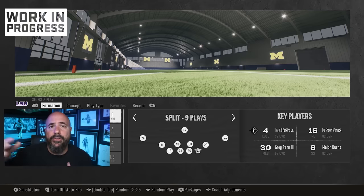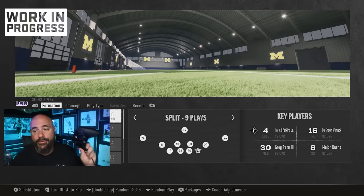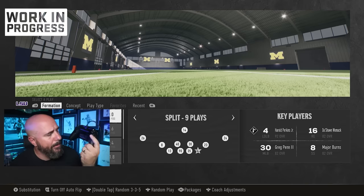Once your opponent sees you clicking on and switching to different defenders in the secondary, it's confusing — makes them hold the ball, question their reads, and anticipate. It's just another level of defense that the best players are going to master. You can watch me do this every single night live on Twitch — link is below. I've been using this Fusion controller that has built-in buttons on the back.